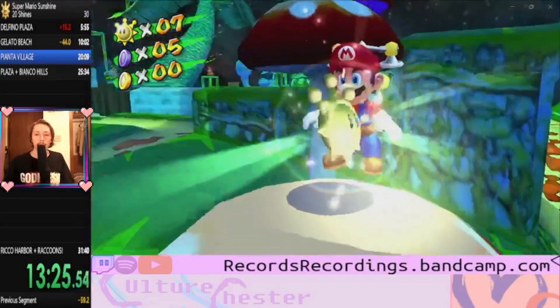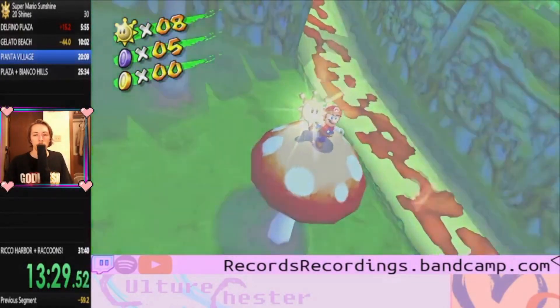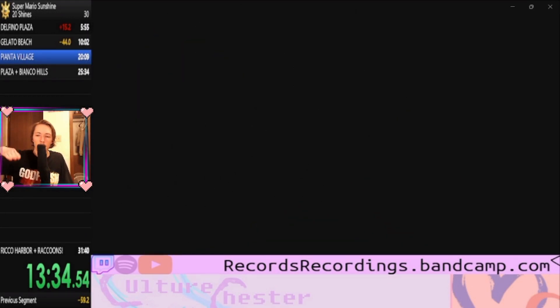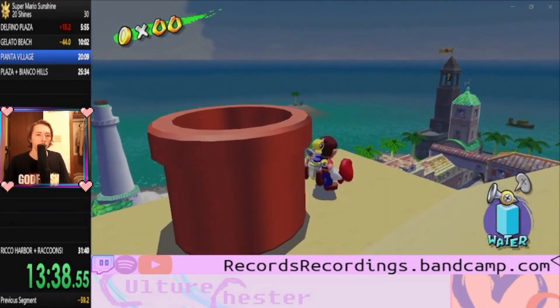Shine cancels — to grab the shine super fast you do a short hop ground pound to grab the shines real quick. I didn't do it right there, but yeah, that's the technique.